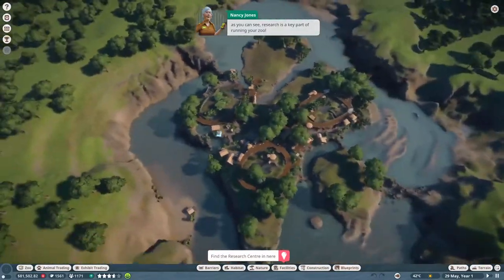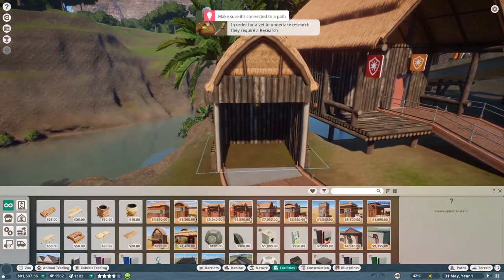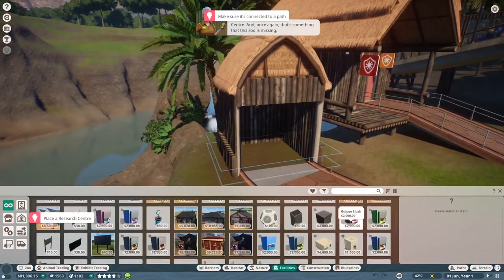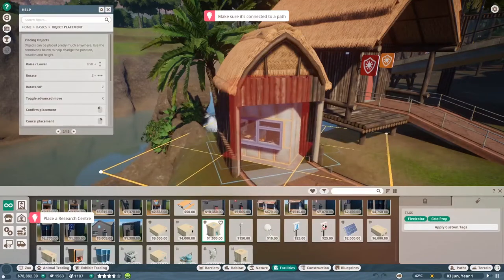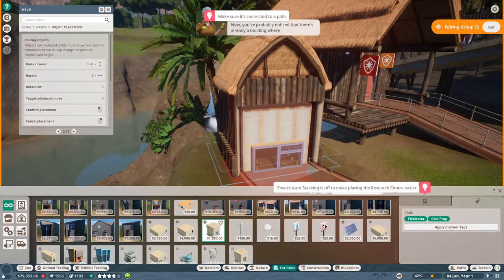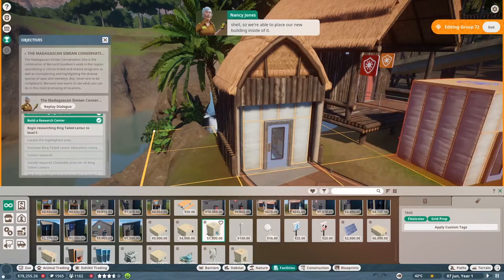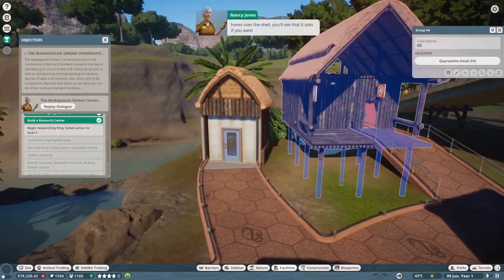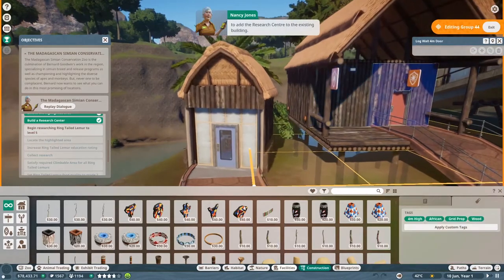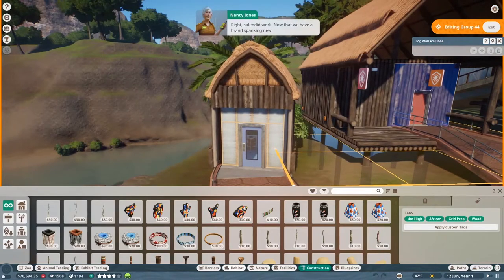Research is a key part of running your zoo. In order for a vet to undertake research, you need a research center. Let's build one - I've marked out an area to put it. You've probably noticed there's already a building where I want you to build the research center. Don't worry - the building currently there is actually a hollow shell, so we can place our new building inside of it. Select the research center placement and hover over the shell to add it to the existing building.